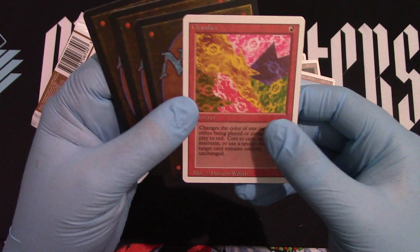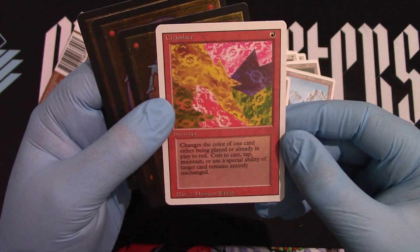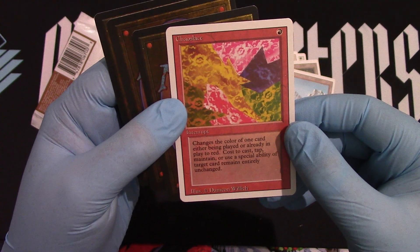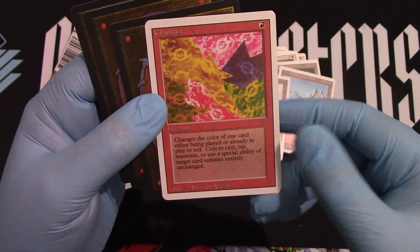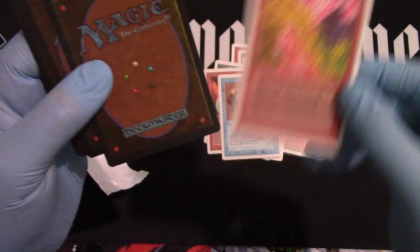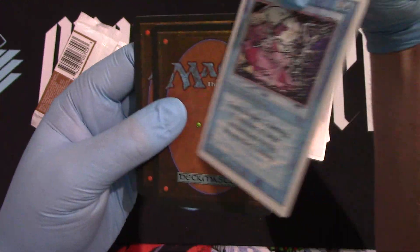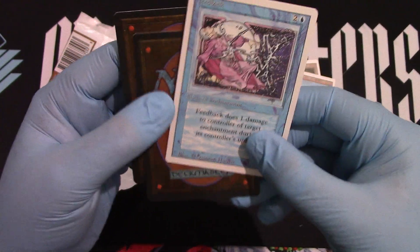That's the rare — that's a terrible rare, but it's a Chaos Lace. Okay, well the uncommon section is going to be a little bit better than a Chaos Lace. Should have put that to the back, but who cares now. Feedback — Feedback's way better than Chaos Lace.